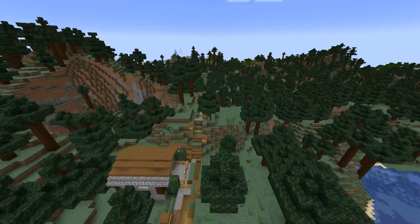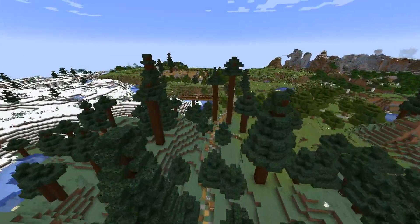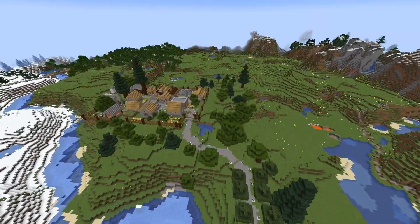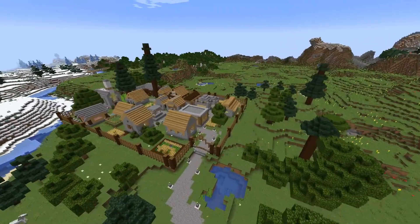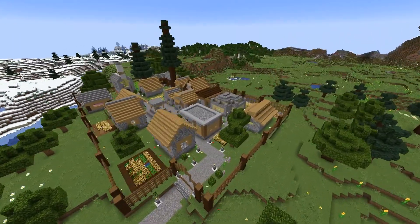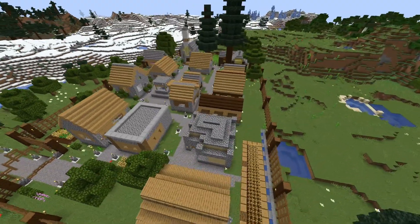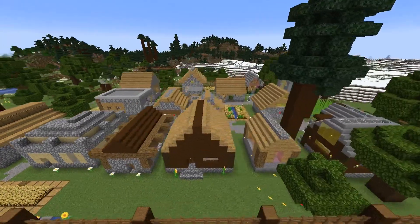If we head southwest from spawn, we'll cross this large forest and finally reach the city of Marigold. This started as a small natural Minecraft village with a couple of houses, and then I added a wall around it and a number of additional houses and buildings to make it a full city.